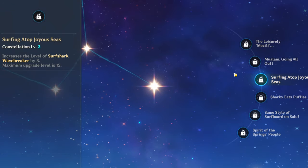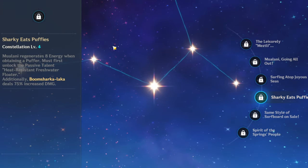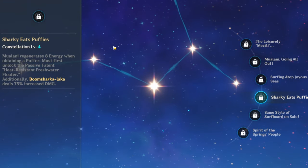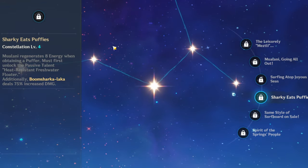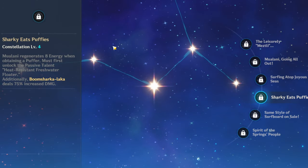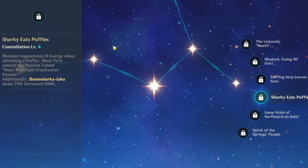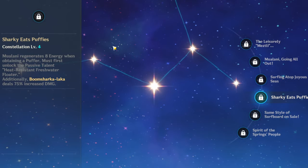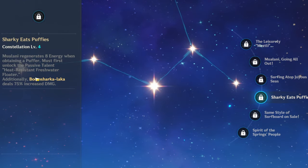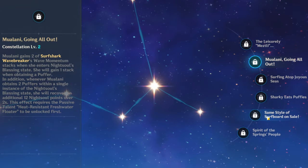C3 just increases her elemental skill by three levels, which is nice. Constellation 4: Mulani regenerates 8 energy when obtaining a Puffer — must first unlock Heat Resistant Freshwater Floater. Additionally, Boom Sharkalaka deals 75% increased damage. This just means her burst does a bajillion damage — it's basically a nuke at this point. All of her constellations just boost her massive burst damage. She also gets energy back from getting a Puffer, and this combos well with C2 giving her more stacks — it's really great overall.